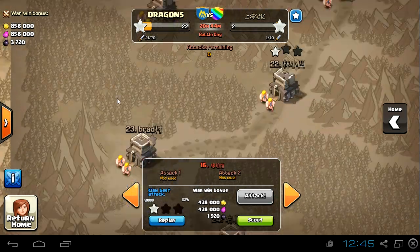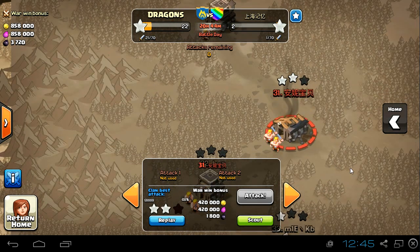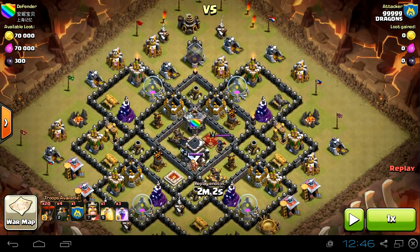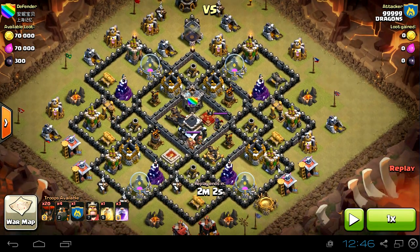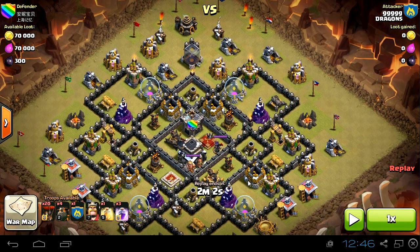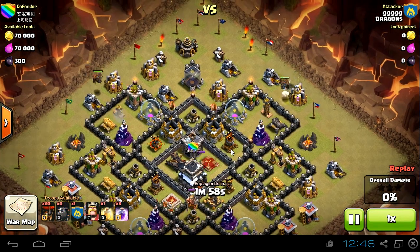The second one I attacked is number 31. It's not maxed Town Hall 9, but it's close — only two air defenses and one xbow. The xbows are set to air, high level troops, high level heroes. So I did the same thing.